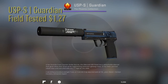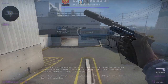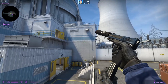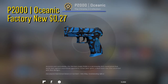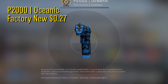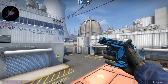Next up for the CT side we have the USP-S Guardian. This one is in field tested condition and goes for one dollar and 27 cents on the Steam Market. This was the cheapest USP on the market, although the USP Blueprint is kind of better looking but the price is higher, so that's why we're going for the USP-S Guardian. And if you prefer the P2000 over the USP, we have the P2000 Oceanic in factory new for 27 cents — a really good looking skin for our blue layout, and really cheap for a factory new one. Fits perfectly if you prefer the P2K.